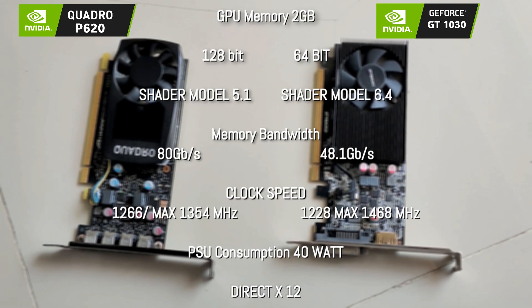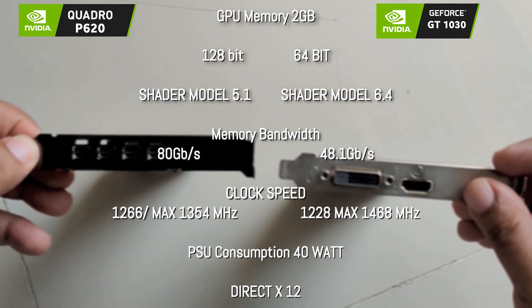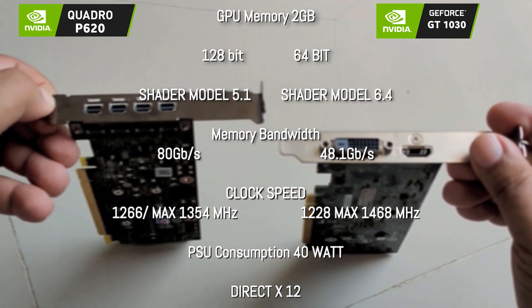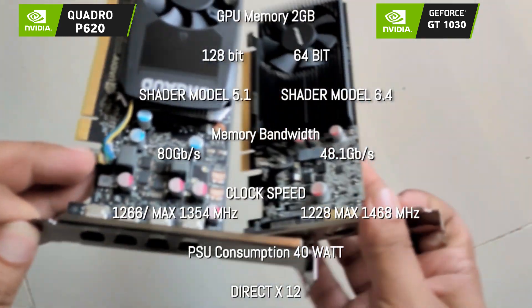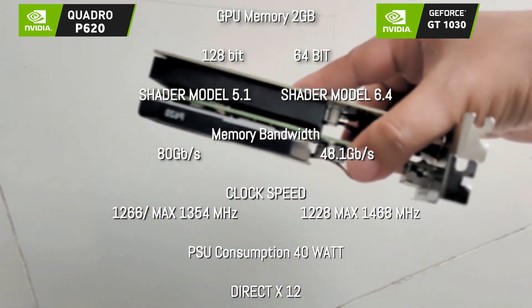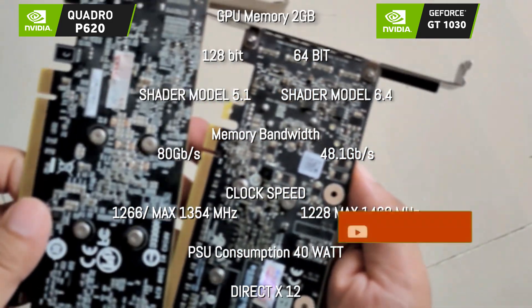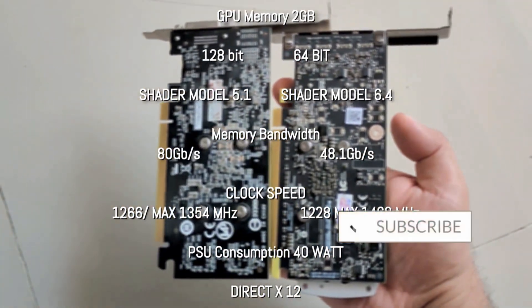The GT 1030 was launched in 2017 and was made for entry-level or low-budget gamers. Both GPUs are low on your PSU, also low profile, and can easily fit into desktop computers. We'll compare some tech specs, then benchmark a couple of full-screen games on the P620, and later benchmark the P620 and GT 1030 side-by-side. Enjoy and don't forget to subscribe.